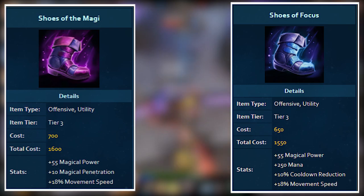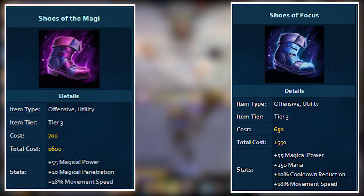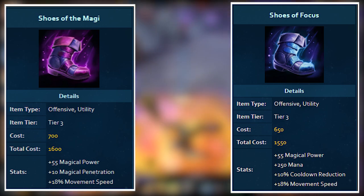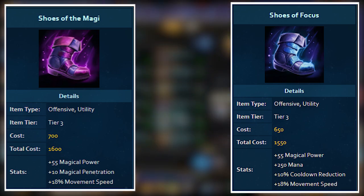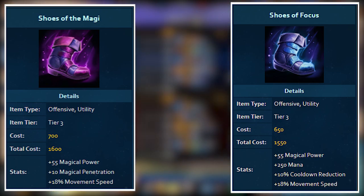For magical gods your choice is between Shoes of the Magi and Shoes of Focus. Magi shoes offer 10 penetration early on, whereas Focus shoes offer cooldown reduction and some bonus mana, and are also 50 gold cheaper. Both come with the same power and speed and have no passive, so it's really just a choice between extra CDR and mana versus extra penetration. Most damage-based mages prefer the early pen on Magi shoes, but Guardians often like Focus shoes for the CDR if they don't want Reinforced or Traveller's shoes.